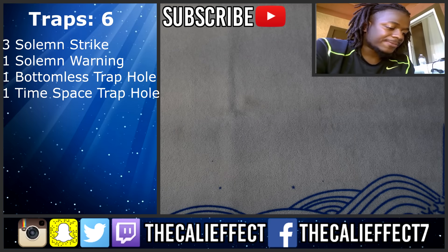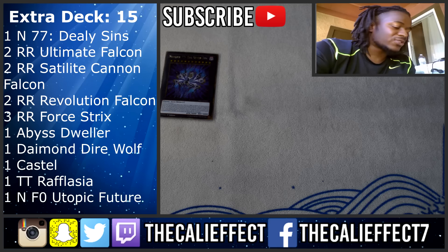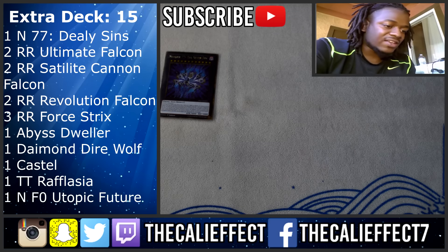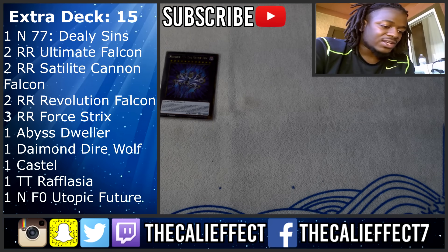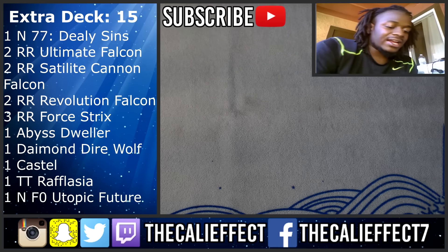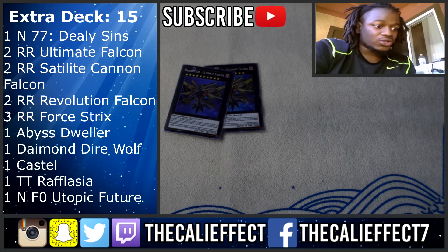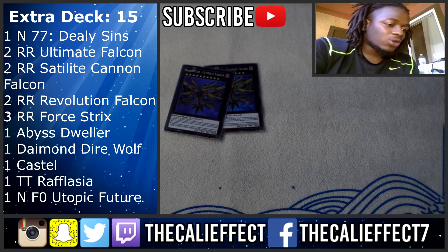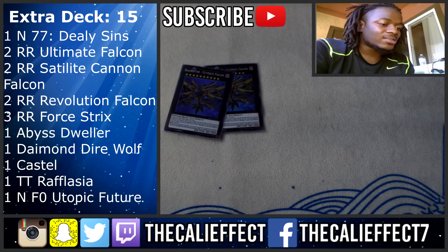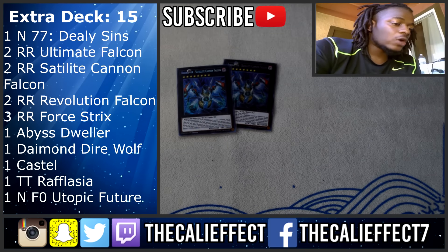For the extra deck: Number 77 Deadly Sins — if your Ultimate Falcon isn't doing enough, make it into 77 Sins and you're set. You can even activate Rank-Up Magic Skip Force, special summon Ultimate Falcon, and then rank it up into 77. Two copies of Raid Raptor Ultimate Falcon — two is mandatory. It was almost three at one point, but two is plenty. It's so easy to summon and abuse, and as long as your opponent isn't playing Kaijus, you're more than likely going to win.